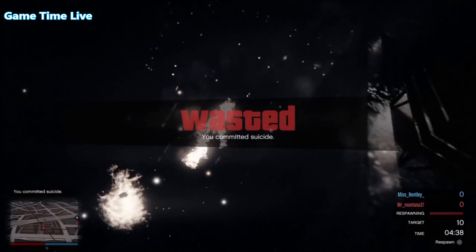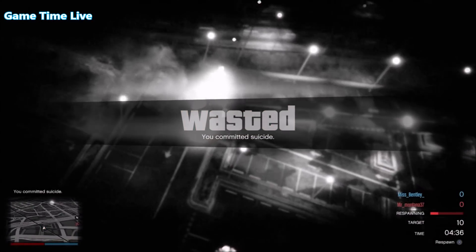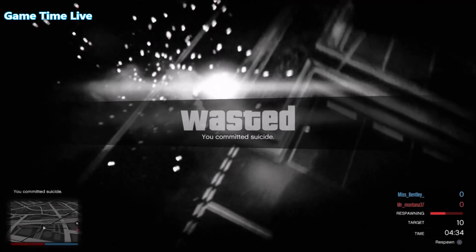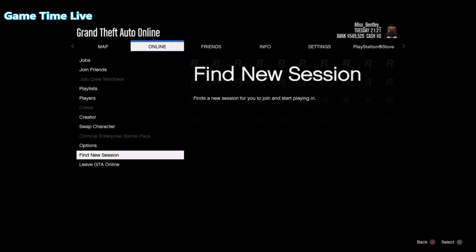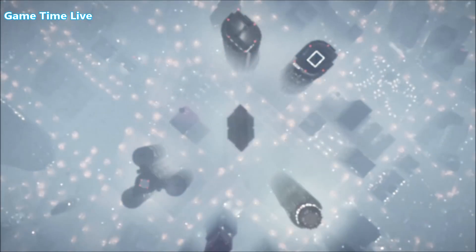In the bottom right corner you will see a respawning indicator with a red bar. You want to wait until it's almost full, then hit Options, go to Online, and hover over Find New Session. In the background you will see your helicopter respawning — when you see the helicopter respawning, go ahead and hit Find New Session.